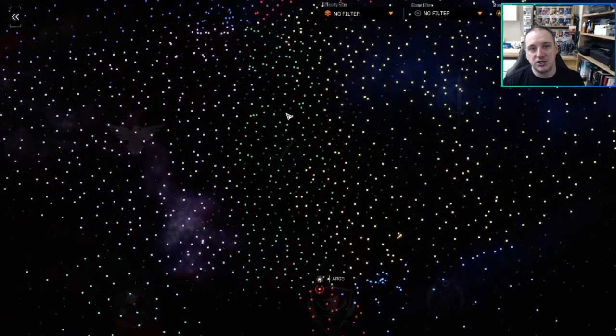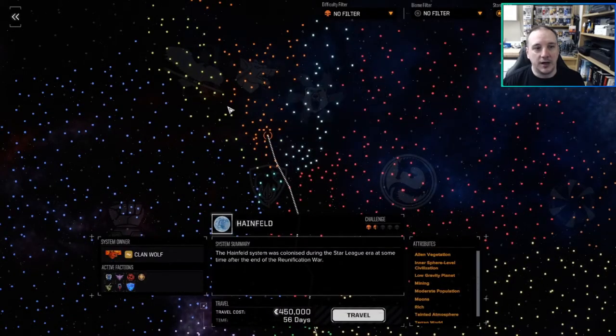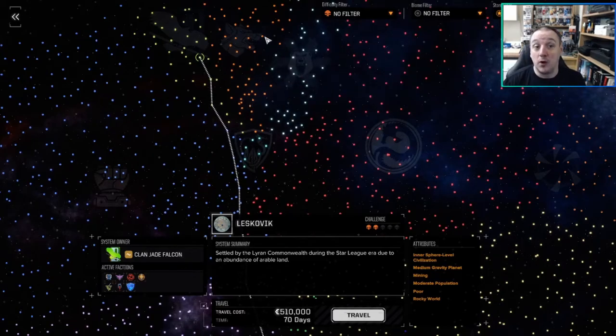This is especially important late game when you go further up the map and start dealing with clan territory — Clan Ghost Bear, Clan Wolf, Jade Falcon, etc. You cannot take missions for the clans, so there is no way to build your reputation back up with them. If you're in the middle of clan space and that faction absolutely hates you — which is going to happen — and you get stuck with no money needing to sell stuff, you can't, because you have no shop access and no way to rebuild that reputation.